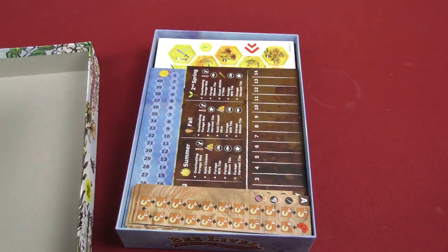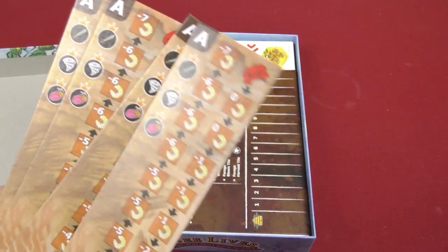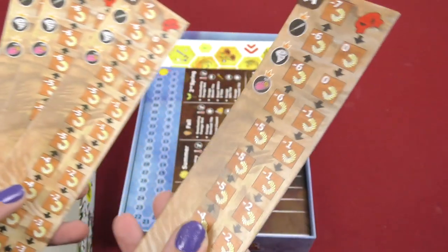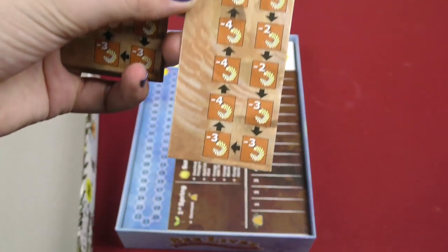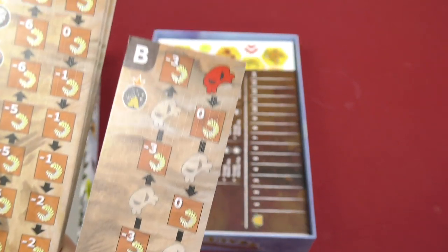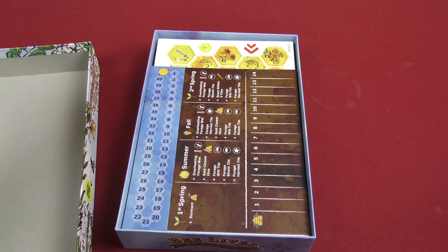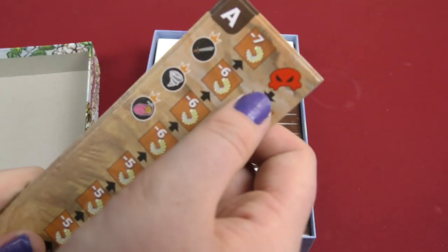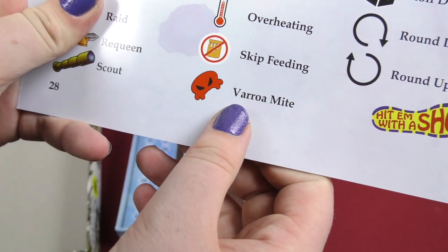And then we also have these little rectangle pieces, which means something. You got the A side, B side, so I don't know what that means. And then here's the other side. I don't know what that symbol means, but that does not look like a very nice symbol. We have an icon reference — it's a Varroa mite. That doesn't sound very friendly.